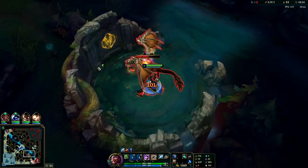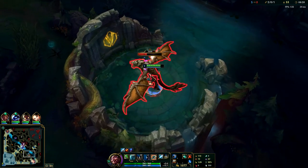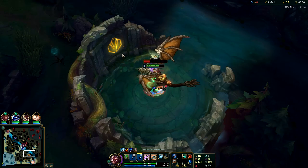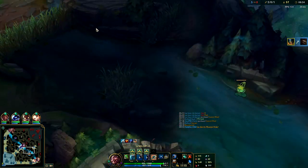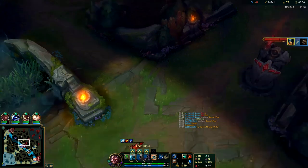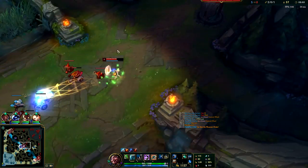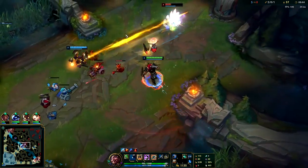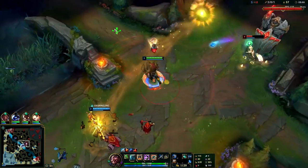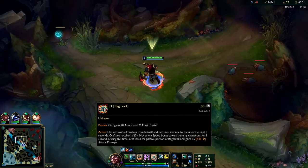Move in between your autos to pick up your axes in the dragon pit. Now let's go back out - his red buff is up in 20 seconds. We'll go through mid and wipe out his red side jungle if he hasn't taken it. She ulted so I can't get to her - Olaf's ult does give him a little burst of movement speed.